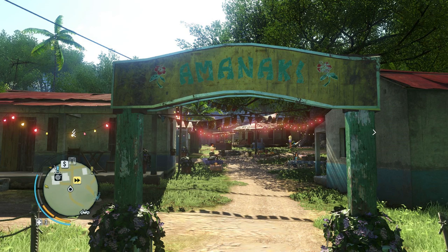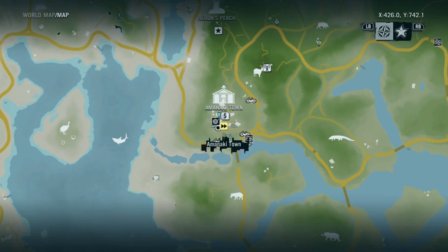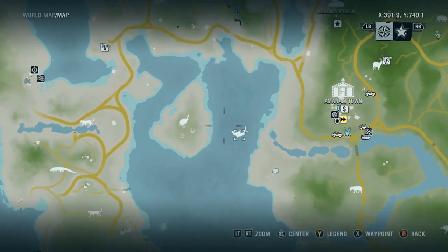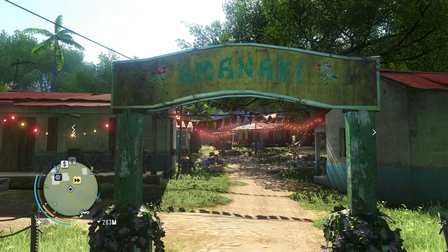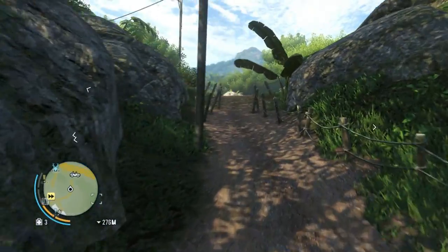Alright guys, today we are crafting a shark skin wallet that can hold up to 6,000 monies. Sharks can be found anywhere really, but I like this place which is in the area just west of Amenaki Town — I really don't know how to pronounce that so I just say it silly.